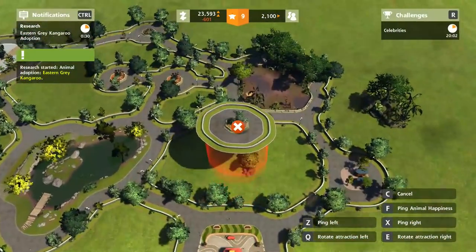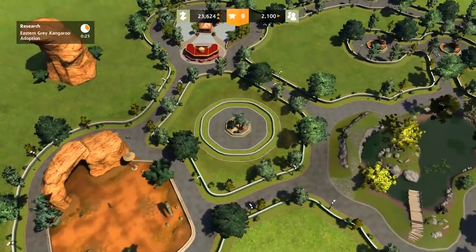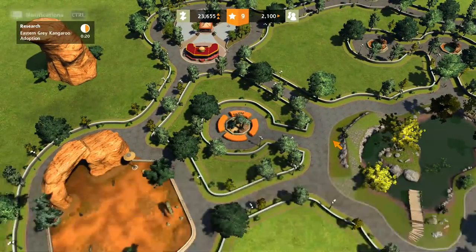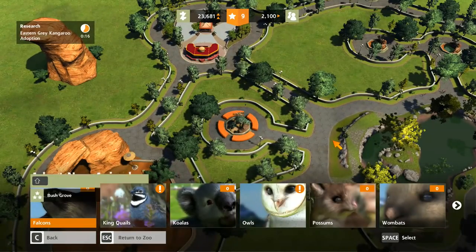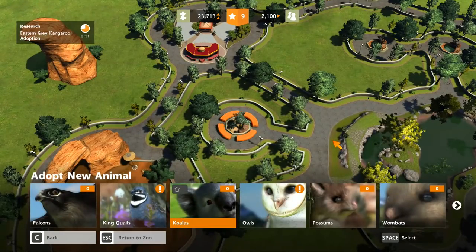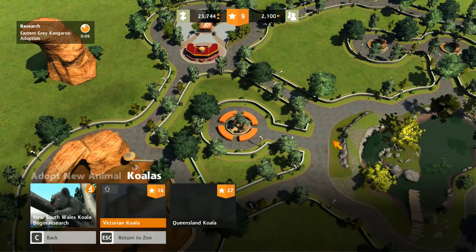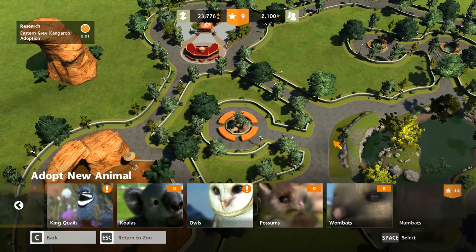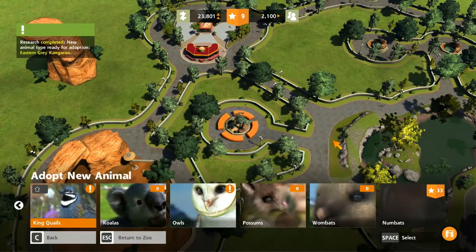Bush grove. Let's plop this down. Connect that in there. What have you got for me, bush grove? Falcons — awesome! That's Australian as well. But I think we want a koala. Victorian koala, Queensland koala, New South Wales koala. Possums. Loads of Australian creatures here. Wombats and numbats — ages away the numbat. But one day, folks. One day. Let's get the koala on the go.